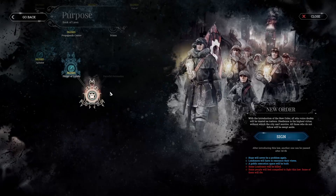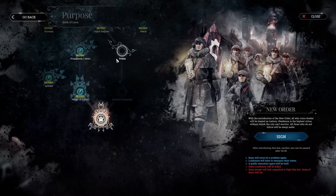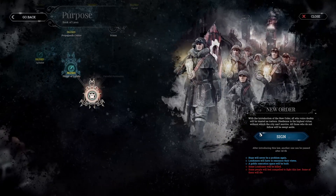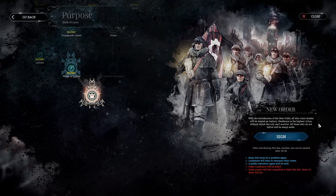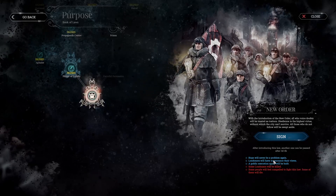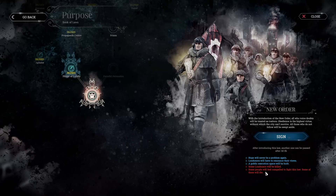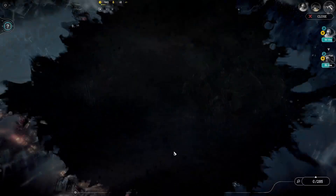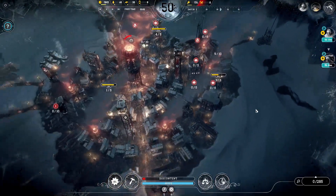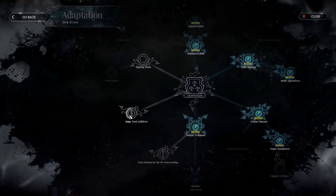We're able to sign a New Order law right now. With the New Order, all who voice doubts will be treated as traitors — obedience is the highest virtue. There will be a public execution space built and some Londoners will be killed. However, the Londoners have disbanded because hope is high enough, so I don't actually think we need this right now. I'll get it at the end of the game or if hope starts dropping.